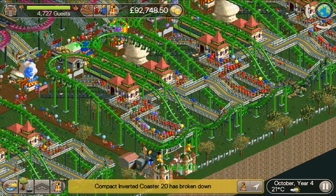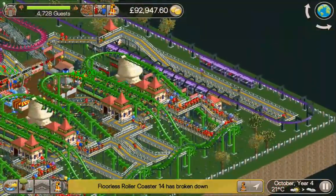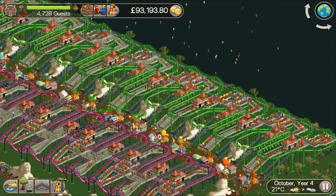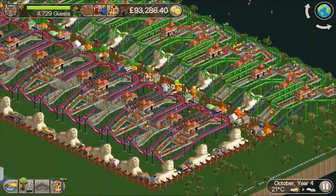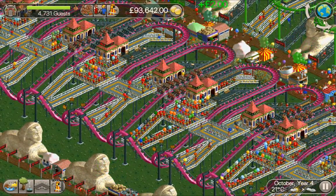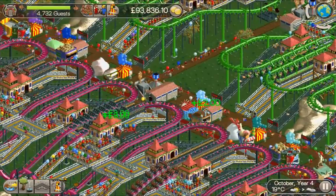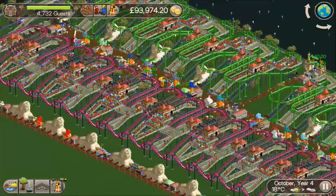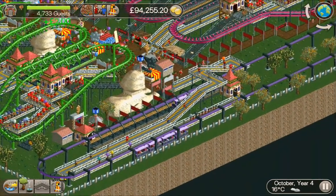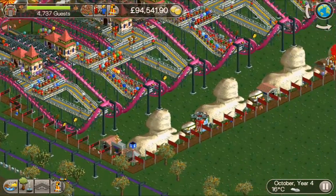All we've done is spam roller coasters. We had the compact inverted coaster already unlocked, so I whipped up this little drop cutback design - there is a tutorial in the tutorial section showing how to make it. I saved that with the path and this little square loop just at the end of it, then spammed them all the way along. They cost around three thousand so we were building them as the money came in. Then we researched roller coasters, knew there was going to be a flawless coaster unlocked, and did something very similar but a little bit lower so it doesn't complete the circuit. I've also built this monorail here - just a loop down to the end of the park and back.